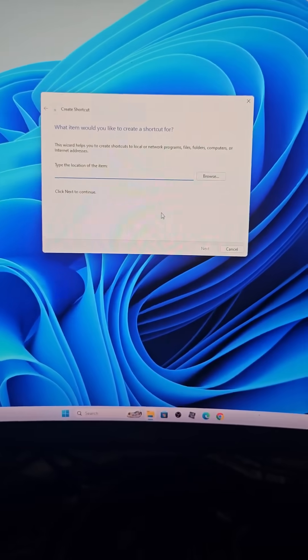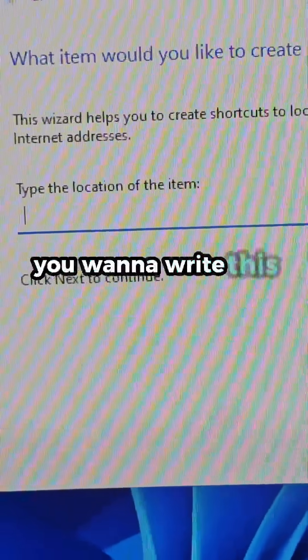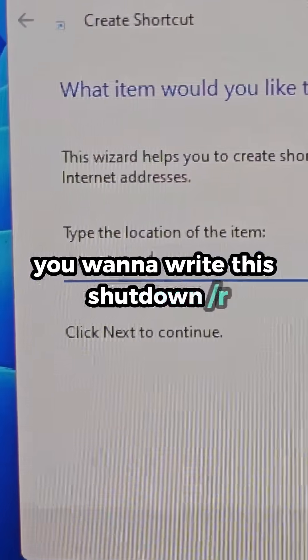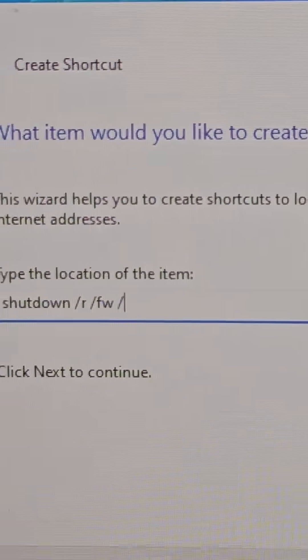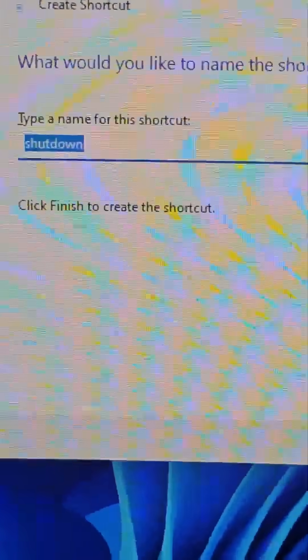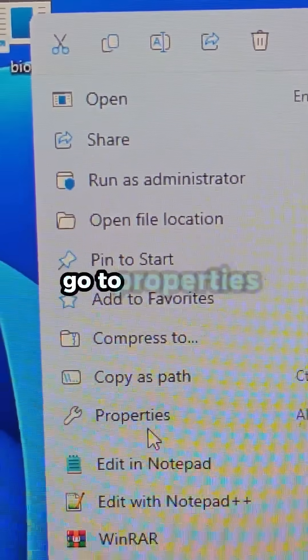Right here in the shortcut, what you want to do is write: shutdown /r /fw /t 1 — then hit Next. Give this a name like 'BIOS' and press Enter.